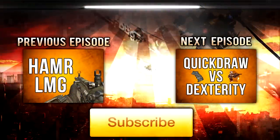In the previous episode, check out my Hamr review — click that box and it'll open in a new window. In the next episode, check out Quick Draw versus Dexterity, a tip a subscriber sent in that I honestly haven't fully followed up on yet. As always, if you enjoyed the content, don't forget to like, favorite, and subscribe. Drifter out.